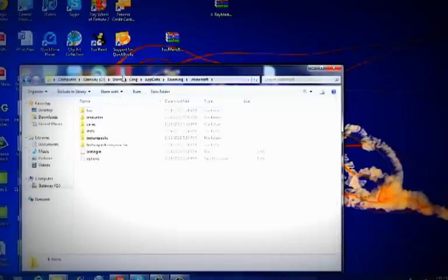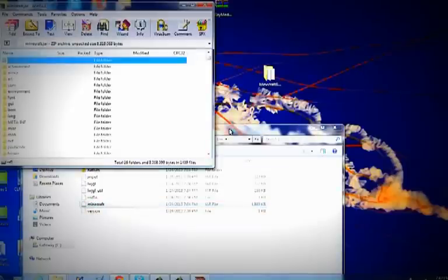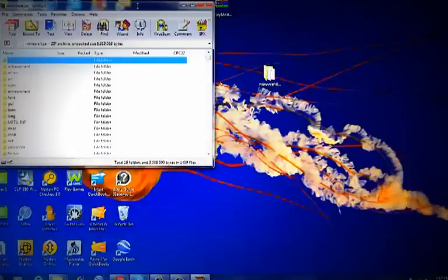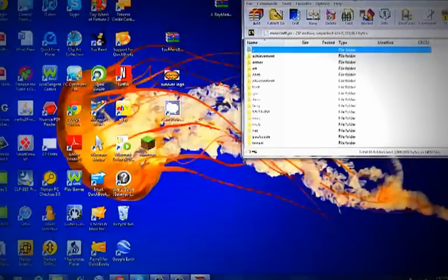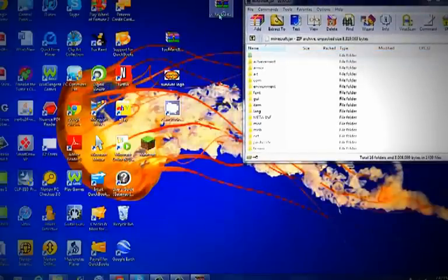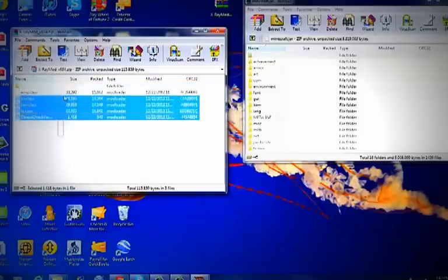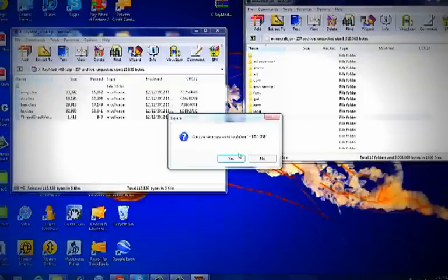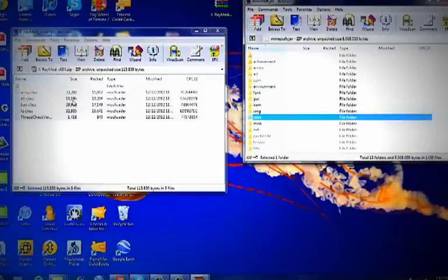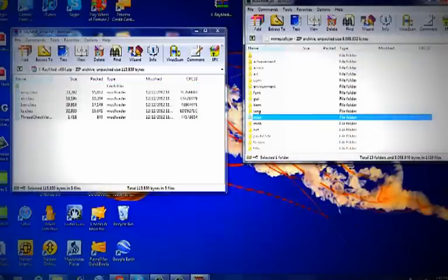Then go to %appdata%, enter, dot Minecraft. You're going to go to 'bin,' go to Minecraft — yours might say 'Minecraft.jar.' You're going to need WinRAR for this. Obviously, if you're wanting to download mods, you're going to need ModLoader and WinRAR. Here's the page you're going to get — all these classes, dot classes, and folders. Put that right there. Open up the X-Ray mod and you'll see these four classes and this folder. First, before you do anything else, go to the META-INF and delete it — definitely — because that's going to give you a black screen. Don't want that in there. So once you delete the META-INF, drag this into there. Let it update it all, then close that, close that.